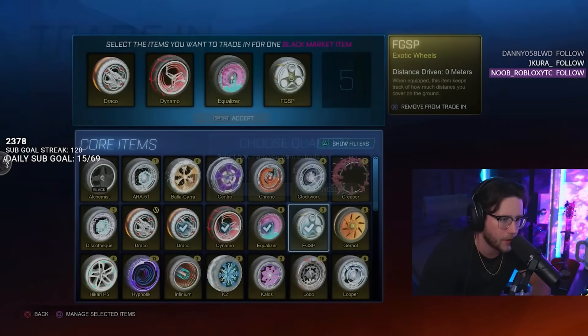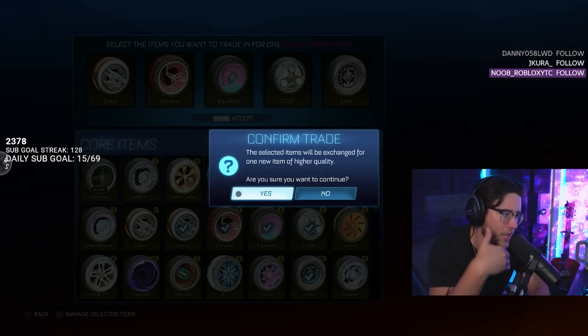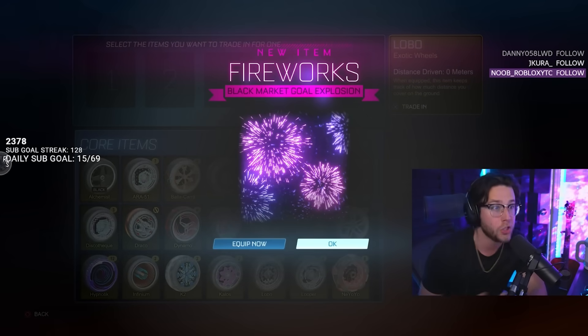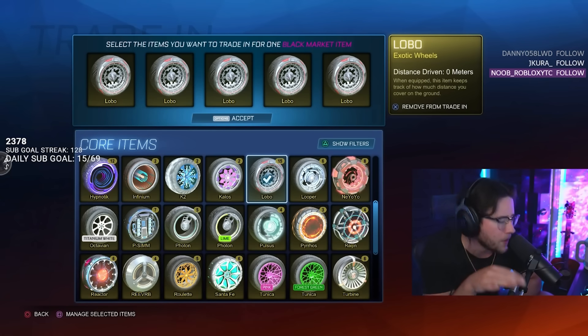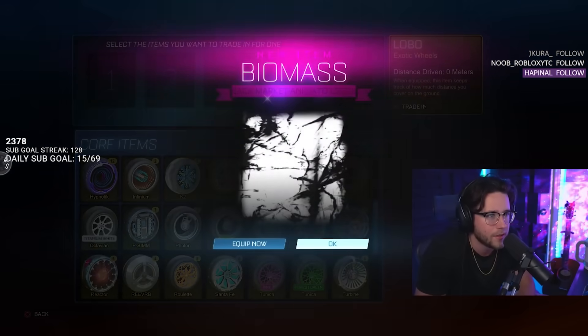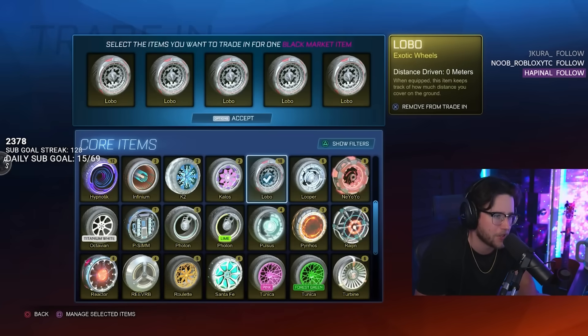Streamline — that's pretty good! Look at all these options, all these terrible wheels that might give us amazing black markets. What if the Lobos give us like one of the best ones we've ever seen? What if the really bad items give us something crazy? Let's give Lobo a second chance.